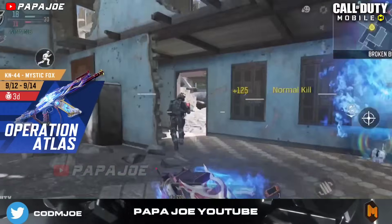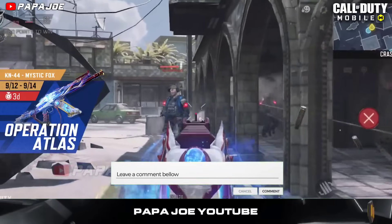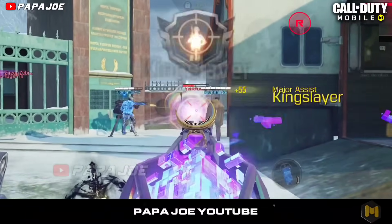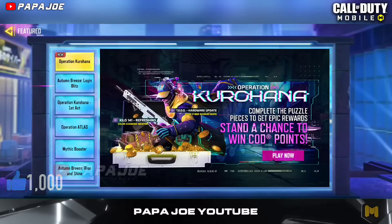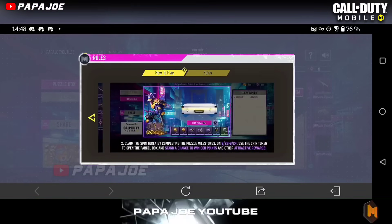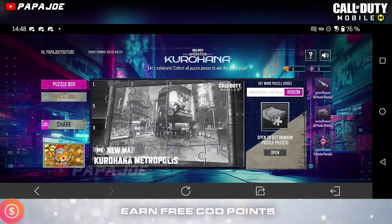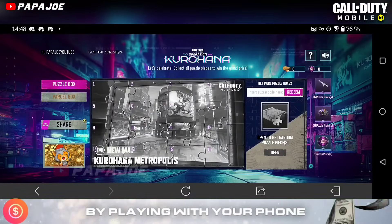Feel free to write your opinion about the current Operation Atlas event of COD Mobile Garena in the comments. Last but not least, I'd like to introduce you to another in-game event recently released in Call of Duty Mobile Garena that includes free COD points as well as interesting rewards. I'm talking about the brand new Operation Kurohana event, which consists of two parts: the puzzle box and the parcel box. We start the new in-game event with the puzzle box. To complete this puzzle event you will need a total of 16 puzzle pieces, which you will get from the puzzle boxes.